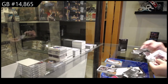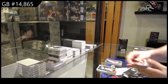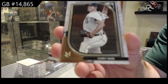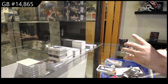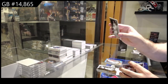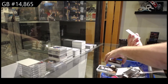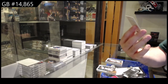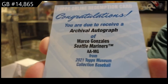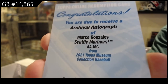Super thin pack — probably an auto then. We've got a rookie of Mize for Detroit. It's a redemption auto. Is there any big name redemption autos in this? Rookie Mize for Detroit. And we've got an autograph of Marco Gonzalez for the Mariners.